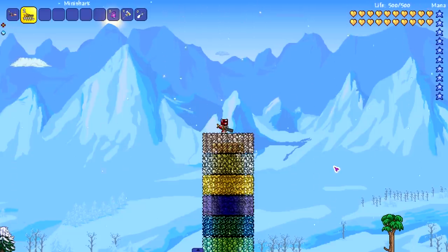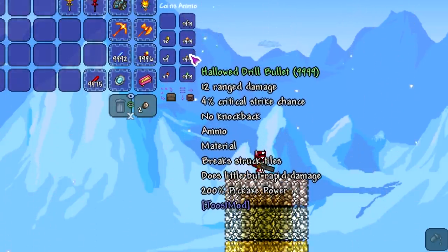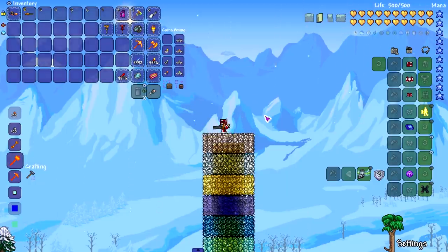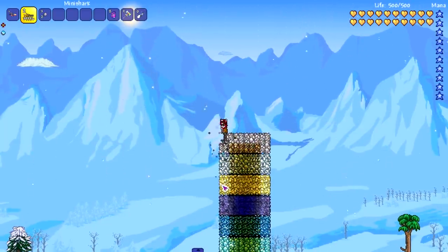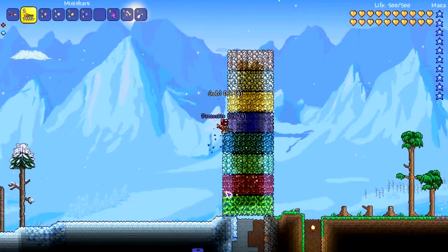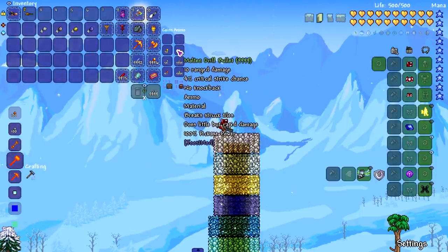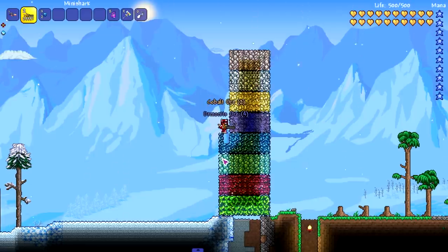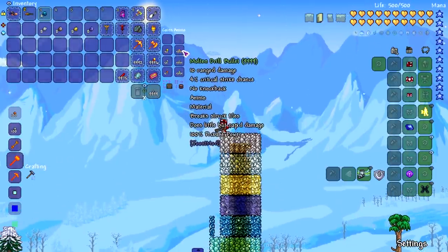There's one more thing I want to show — the drill bullets from the Juice Mod. We have a regular variant, molten drill bullets, hollow drill bullets, and laser drill bullets. The first one breaks struck tiles with rapid damage at 50 pickaxe power. Testing with the Mini Shark, it actually does alright — getting all the way down to demonite. The molten variant has 100 pickaxe power and is much faster — it actually mines cobalt.